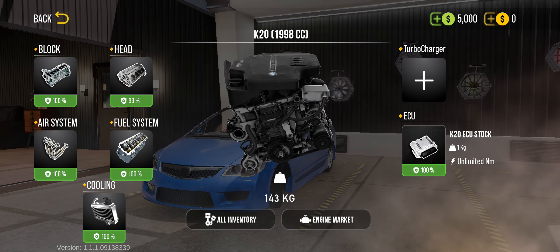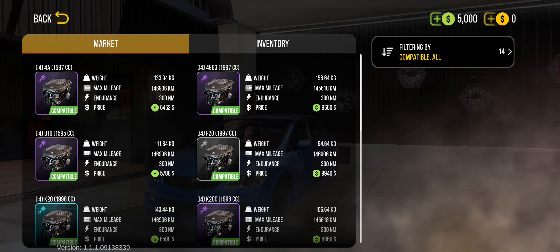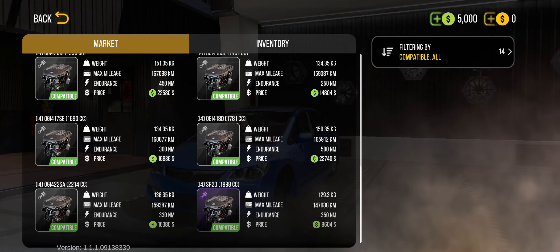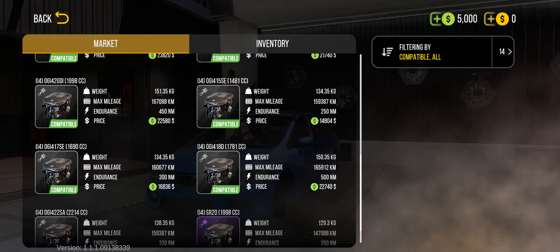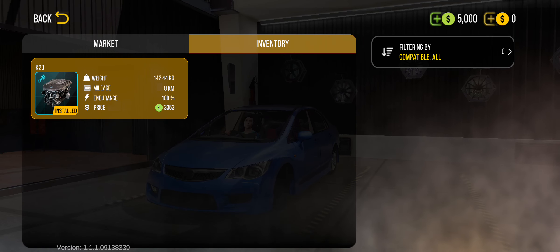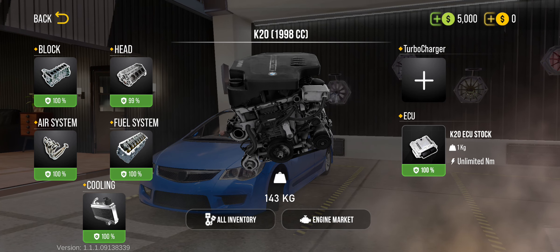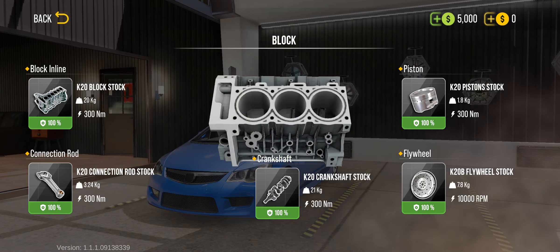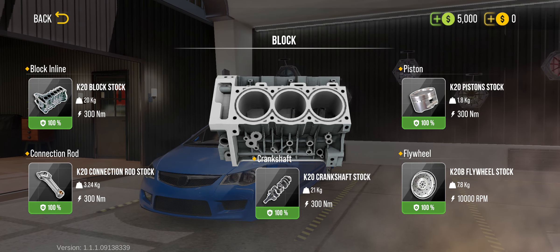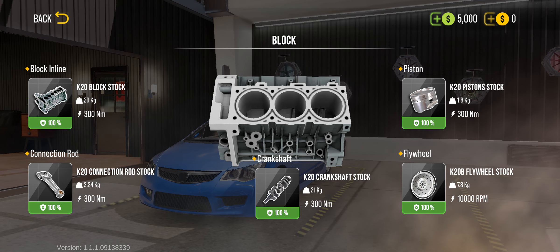In the engine setup you can buy your engine in the engine market and it will swap by compatibility — so you can't swap to incompatible engines. The amount of different engines available for this car is amazing and it shows you what engines are in your inventory. With each engine, you have a lot of things to customize: the engine block, fuel system, air system. Inside the engine block there are components like the pistons, flywheel, connecting rod, and block inline.